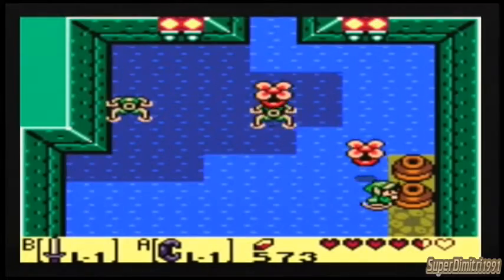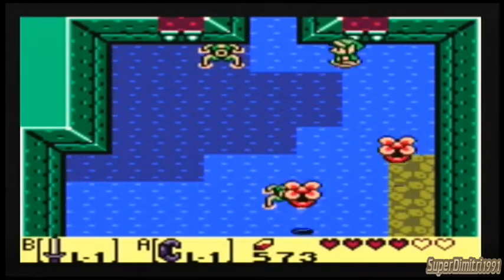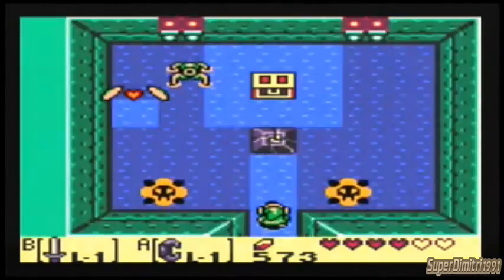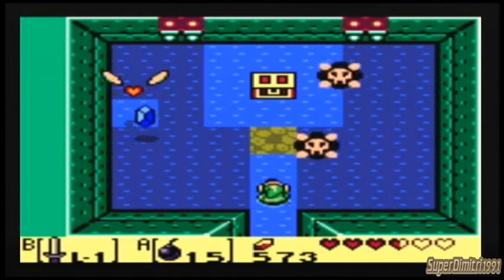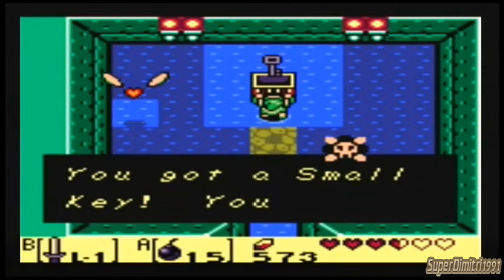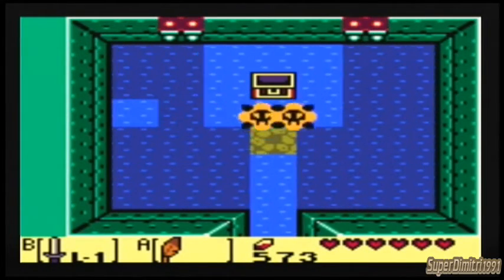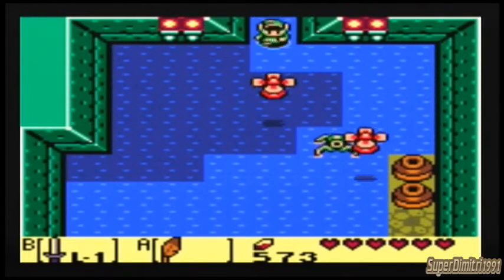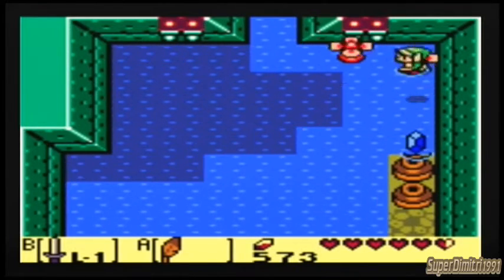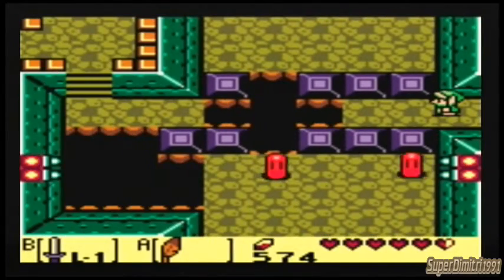I wish I could hit them, but I don't have any arrows! Now he's a bomb. Ouch! Nice. I got a key. Let's get that heart, I kind of need it. The only way for me to hit them is with arrows, and I don't have any arrows. Nothing personal.